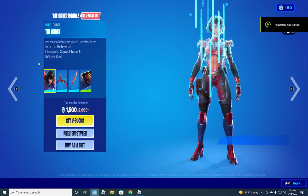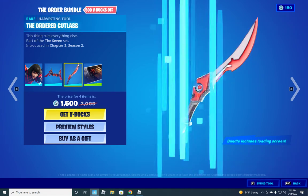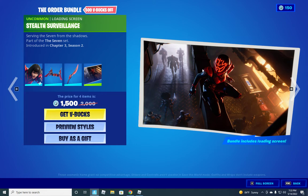In today's shop we have the Order bundle, which includes the Order, the Order's Wingspan, the Order Cutlass, and the Stealth Surveillance loading screen.